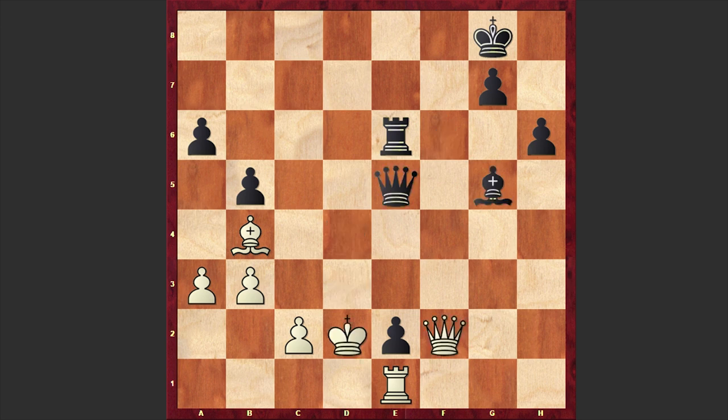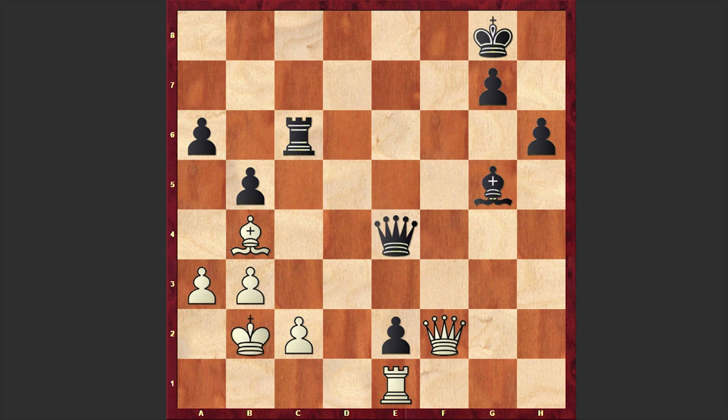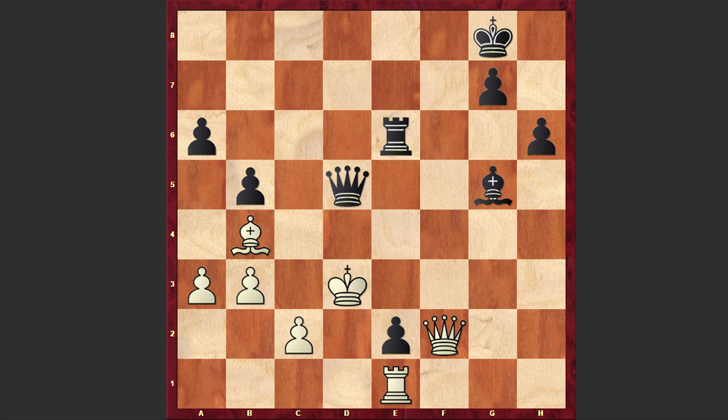Kd3 was played and after Qd5 check, finally we have a resignation. If Kc3 then Qe5 check — yes, the Black queen is coming near and it's over. Black is winning. Understanding that the position is hopeless, after Qd5 check we have a resignation.